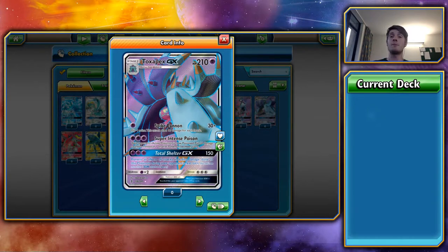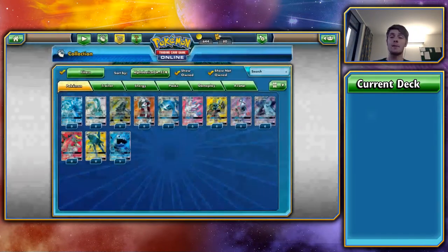If you like Toxapex, go for it — I like Metagross and I've decided I'm going to play with him. Out of 5, I'd only rate Toxapex a 2 — probably the worst GX in this set in my opinion.